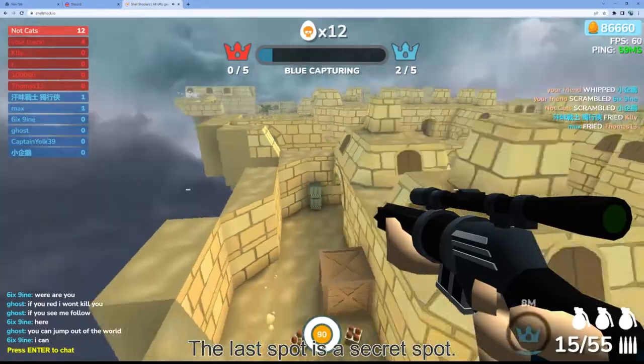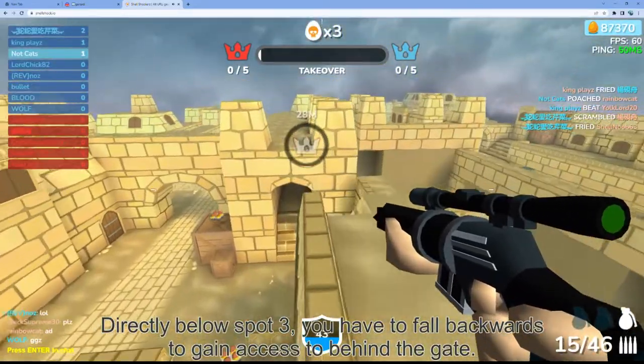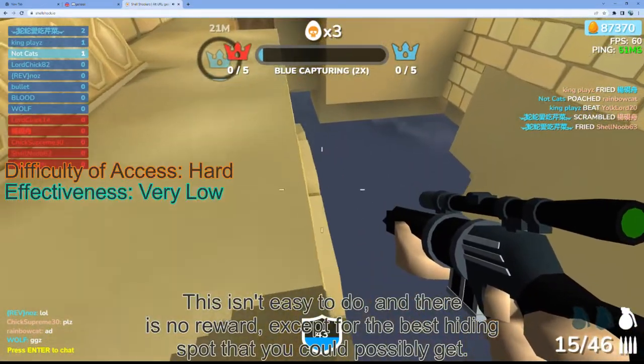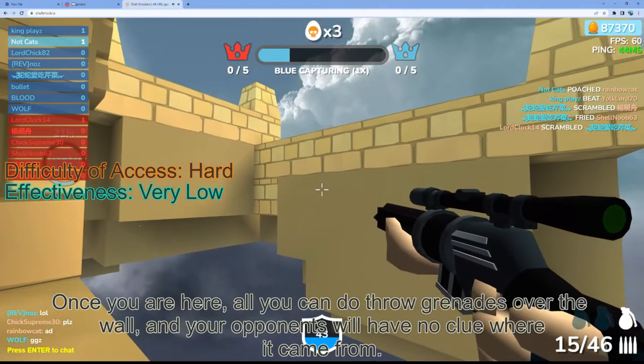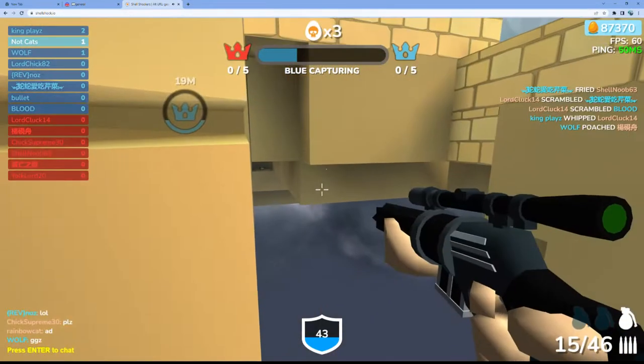The last spot is the secret spot. Directly below spot 4, you have to fall backwards to gain access to behind the gate. This isn't easy to do, and there is no reward except for the best hiding spot you could possibly get. Once you are here, all you can do is throw grenades through the wall, and your opponents will have no clue where they came from.